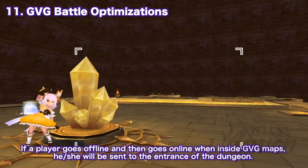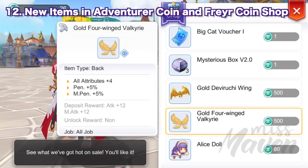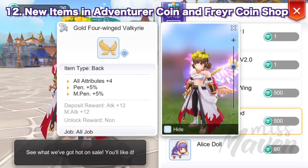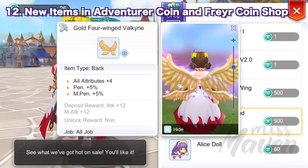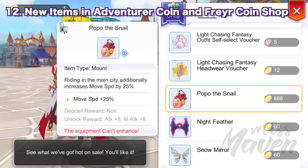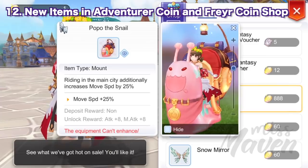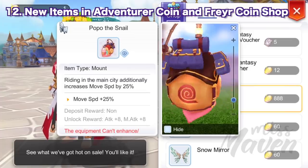Next, the items in the Adventure Coin and Fray Coin shops have been updated. The Gold Four-Winged Valkyrie can now be purchased in the Adventure Coin shop for 500 adventure coins. Meanwhile, a special two-person mount called Popo the Snail has been added to the Fray Coin shop, available for purchase for a whopping 888 Fray coins.